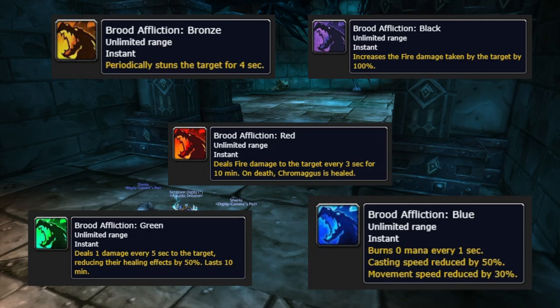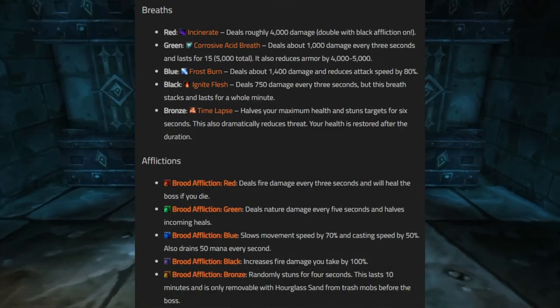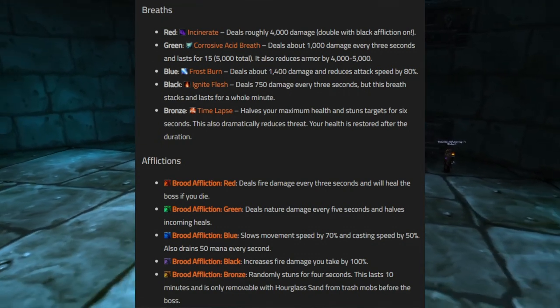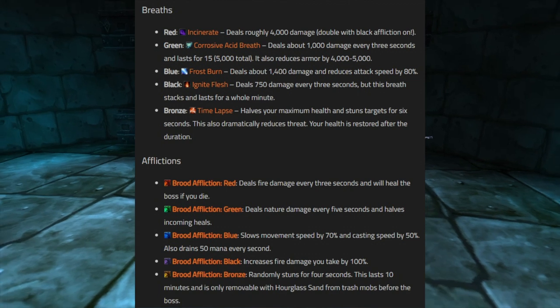The five afflictions are red, green, blue, black, and bronze. Red does extra fire damage every second. Green does extra nature damage. Blue slows you and drains mana and casting speed. Black does increased fire damage to you — so if you have black affliction and get hit by the red breath Incinerate, you take double damage (roughly 8,000). Bronze randomly stuns you and requires Hourglass Sand to remove. Prioritize getting Hourglass Sand for hunters, healers, and tanks — especially your main tank healers. All afflictions must be dispelled or decursed as soon as possible.